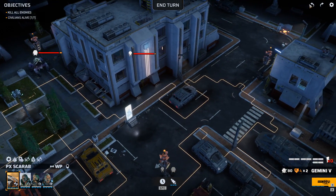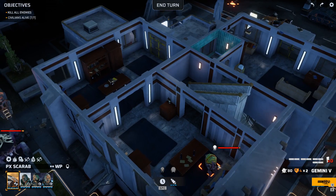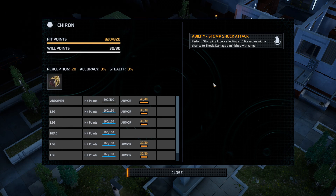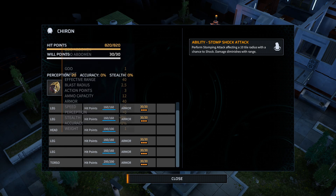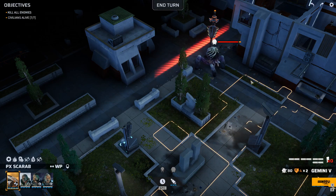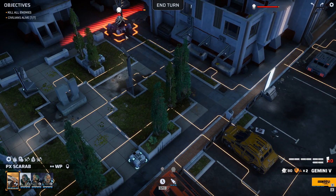Alright, what do we have here? Oh god, what are you? We can see two things: a crab dude inside, and then this Chiron. The Chiron has a stomp-shock attack — performs a stomping attack affecting a ten-tile radius with a chance to shock, damage diminishes with range. It also has a goo abdomen with a blast radius — goo one, burst three. So it's like a giant grenade launcher that can shoot something 40 tiles away? I wish I could see its effective range on the map.